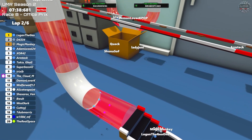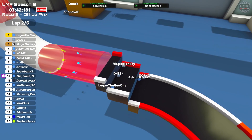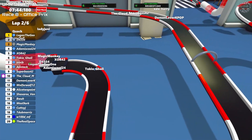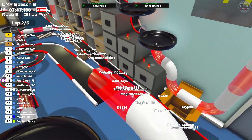Looks like Quack, Shona and Jenny have gone off as well at some point - they may have gone off from the main straight. So a few DNFs already. It looks like our leading group is breaking away from the main pack, but this could all change - we are only on lap two.